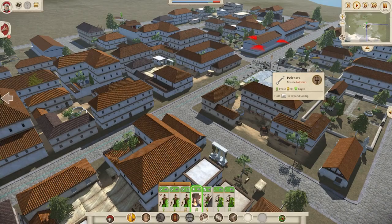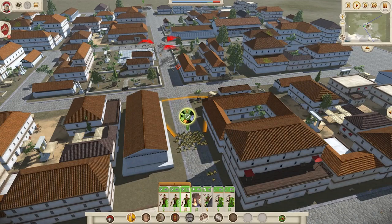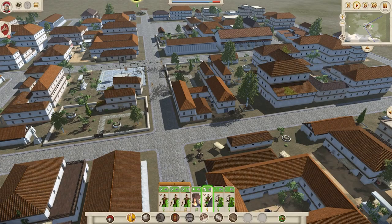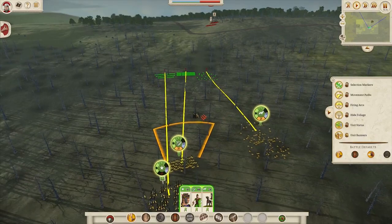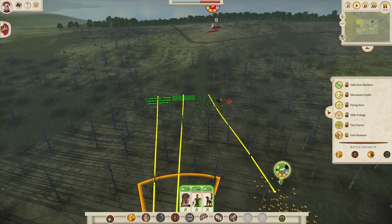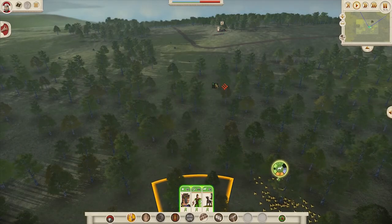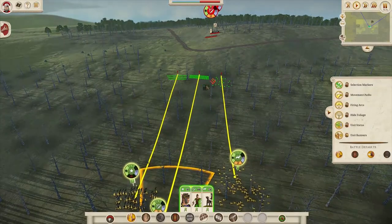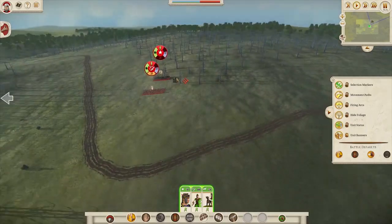AI cavalry positioning does seem a lot smarter — they stick together more and don't just rush into infantry. Units in guard mode stay together as well, and the AI actually avoids defensive wall towers. All in all, battles are definitely more enjoyable and the AI is more responsive and smart. There are also lots of other fixes: crashes and bugs reported by players, some multiplayer issues — though still no chat function, which is a shame — and lots of gameplay and visual fixes that are all very welcome.